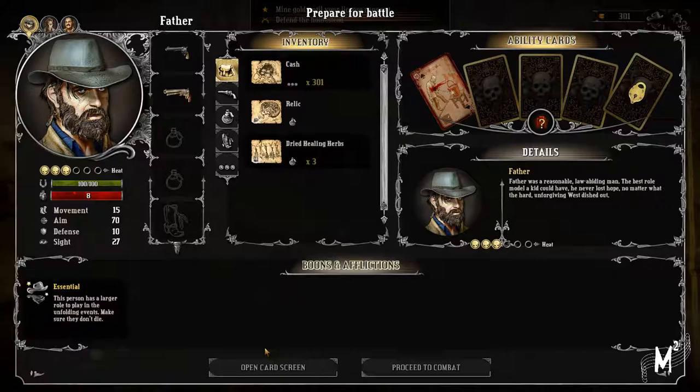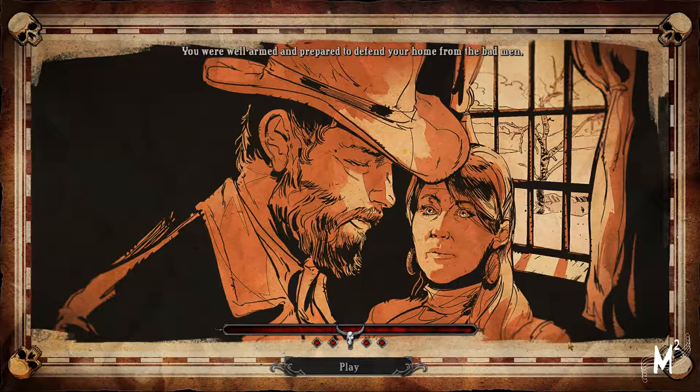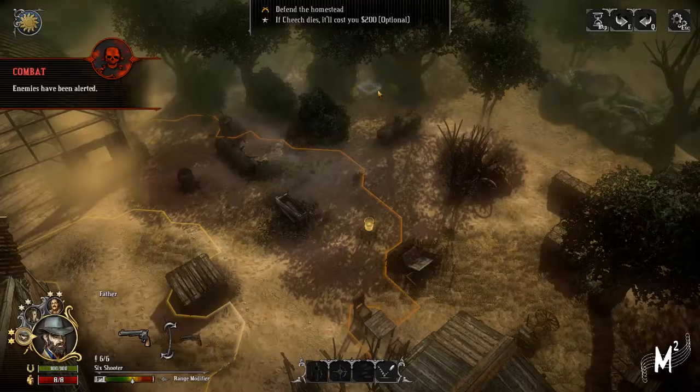The band is coming to our reckoning. Let's do this. They do the setup and we've done that already, so we'll proceed to combat. Looking forward to some XCOM-ish action and hopefully we will get right into the tactical strategy. Depending on the homestead, if Cheech dies it will cost you $200.